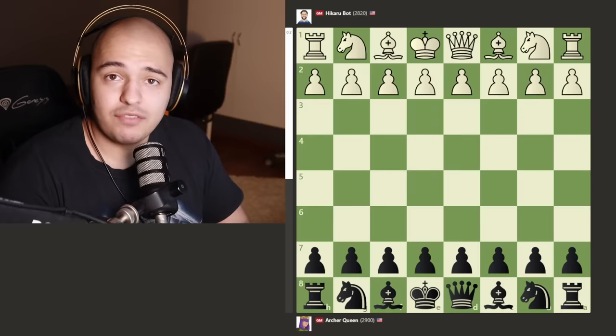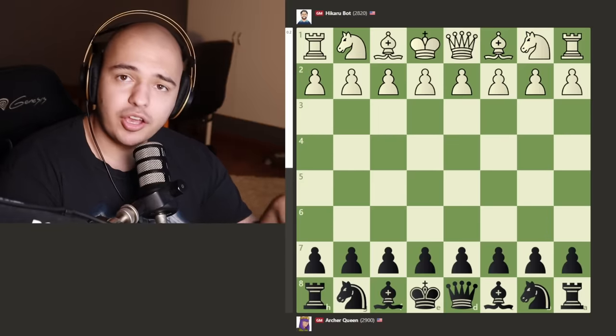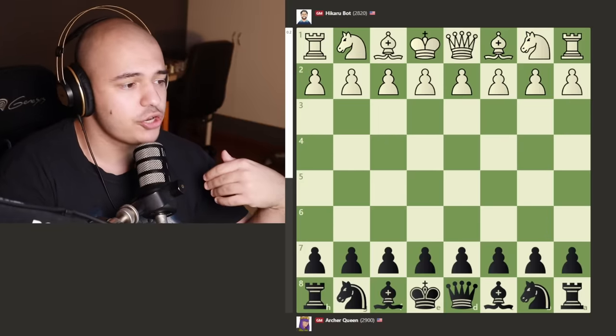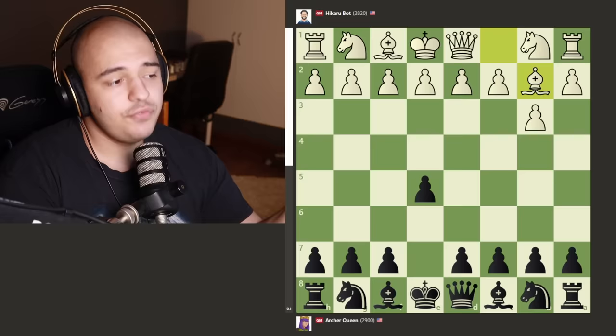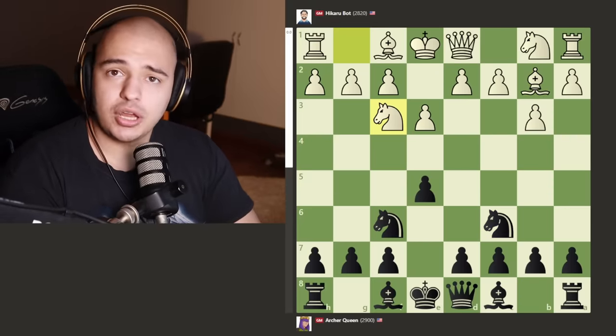This is Pablo, and while Pablo is a decent bot, I can beat him with my eyes closed, so I want to see Archer Queen play against a stronger bot. What better bot do we have on Chess.com than Hikaru bot — this is the guy that Mittens couldn't beat. Can Archer Queen get a win against Hikaru? Archer Queen is playing with the black pieces and Hikaru starts the game in typical Hikaru fashion: he fianchettos, okay, he fianchettos.